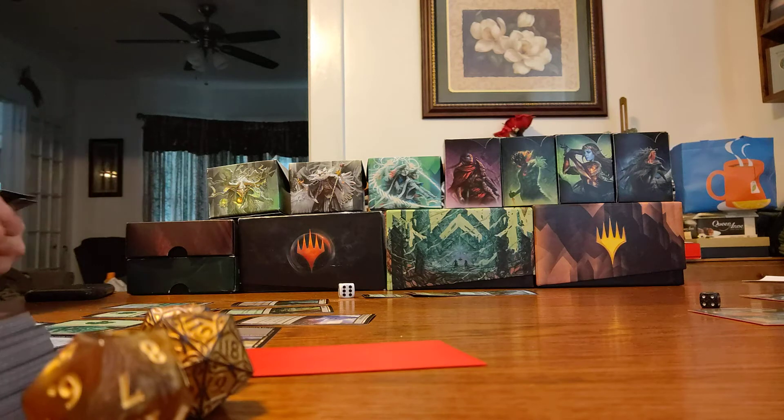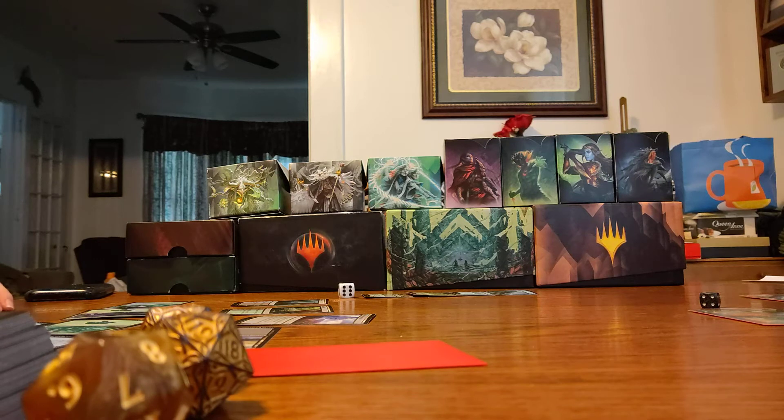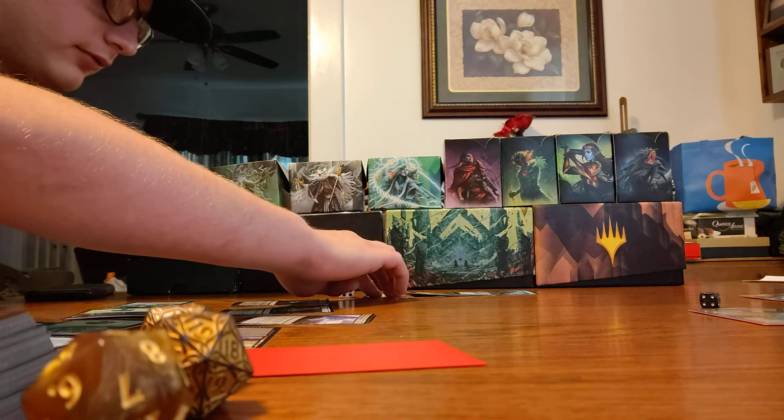I cast a creature spell. Whenever you cast a creature spell, you may pay two green. Do I have two green? I do — I have one floating, and one blue floating. Whenever you cast a creature spell, you may pay two; if you do, return Masked Admirers from your graveyard to your hand. You do not have enough to cast it. I played a mana this turn. And then I will swing for seven.